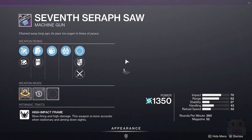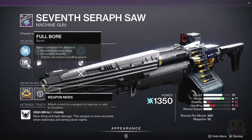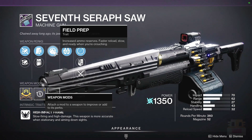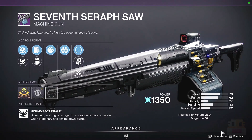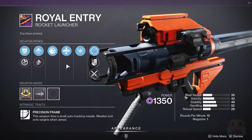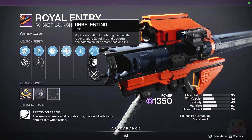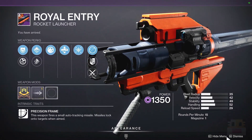7th Seraph SAW with Field Prep and Firing Line — and a Reload masterwork and Pended Light. This is probably one of the better 7th Seraph SAW rolls out there, because Field Prep with Firing Line is really great. You can also crouch to reload it faster, giving you even more reload speed. A lot of great stuff here. And we have the Royal Entry with Field Prep and Relenting — it does not have Impact Casing, and that's not a good perk. I believe it can have Impact Casing, Auto-Loading, Lasting Impressions, or Field Prep and Lasting Impressions, so there are definitely better rolls.